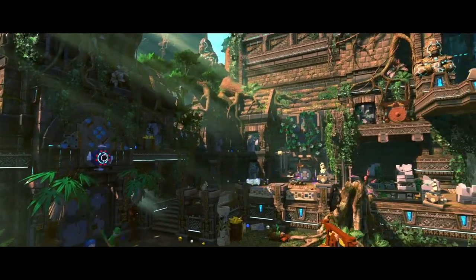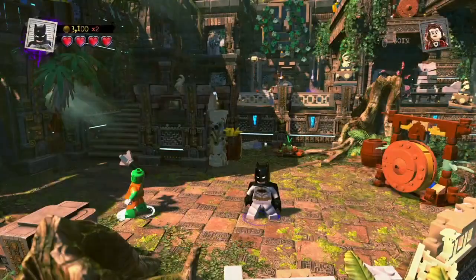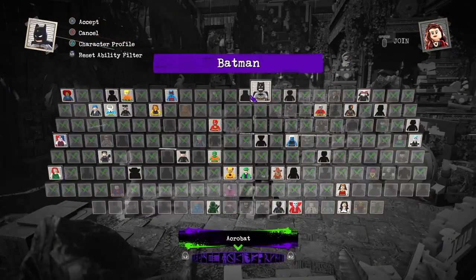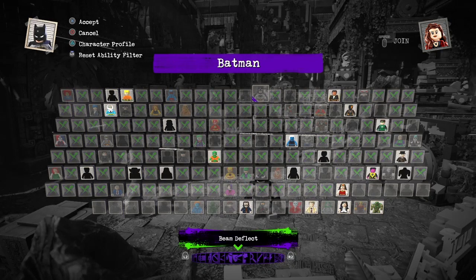There's the Batarang switch. I couldn't tell which characters had the Boomerang ability because it's not listed in the Ability filter at the bottom. If we press the trigger buttons, we can filter the abilities, but there's no Batarang or Boomerang in the filter list.